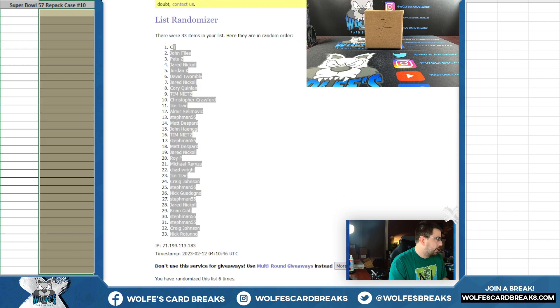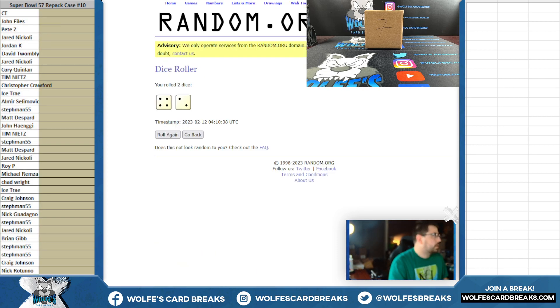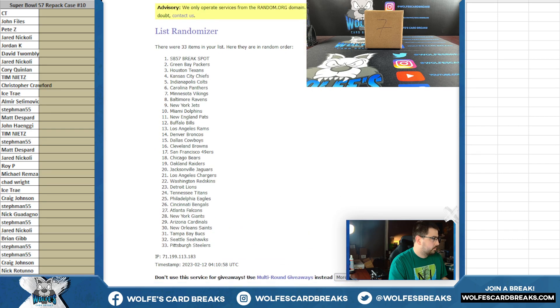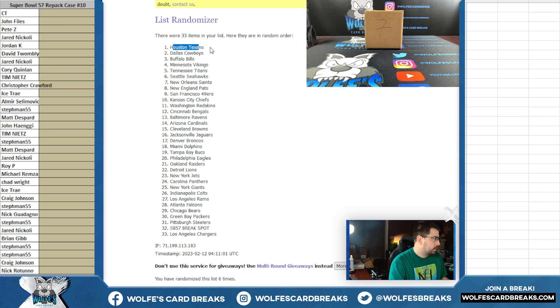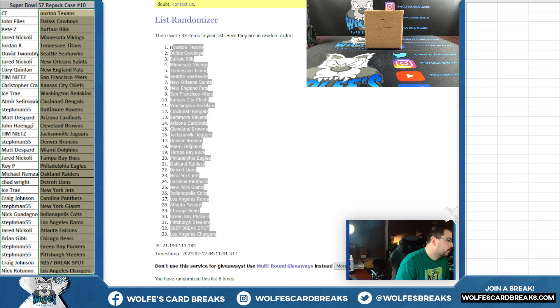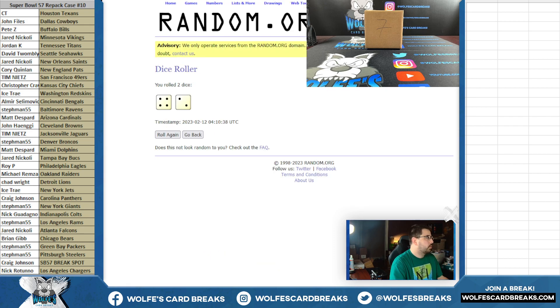CT up, Nick R down — that was on six. Four and a two is six, six times on the teams. Texans down to the Chargers, that was on six. Four and a two. Super Bowl break spot in the last one.